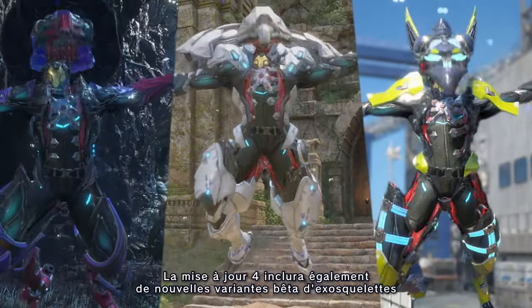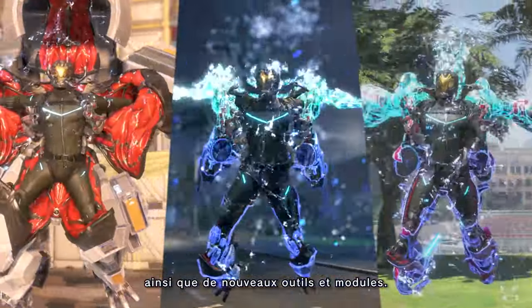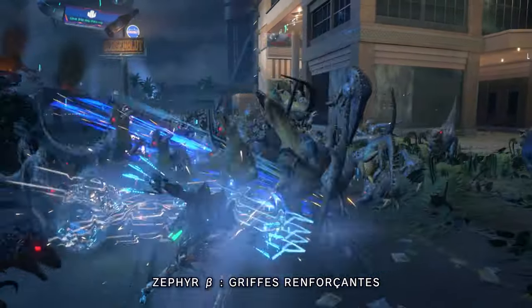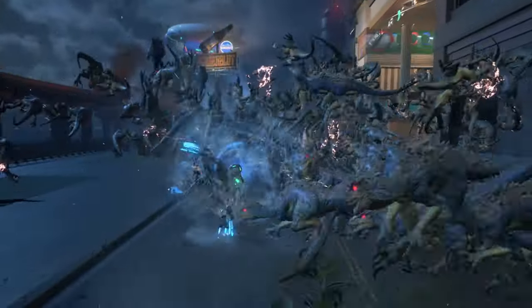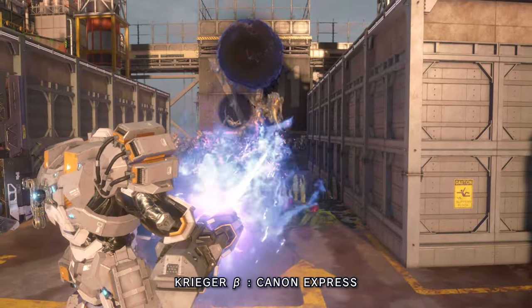Title Update IV will also include new Beta variant exosuits along with new rigs and modules. Zephyr Beta – Boost Claws, Vigilant Beta – Bowhunter, Krieger Beta – Blitz Cannon.